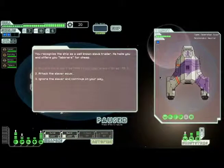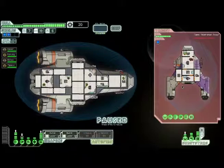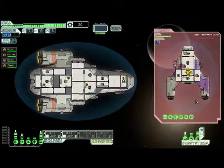You recognize the ship as a well-known slave trader. He hails you and offers laborers for cheap. We don't want slaves and we don't have money to buy slaves, but he's neutral so he won't attack us. But we don't like the fact that they have slaves. We need money, so we attack them. They only got two crew — one of them is probably the slave.